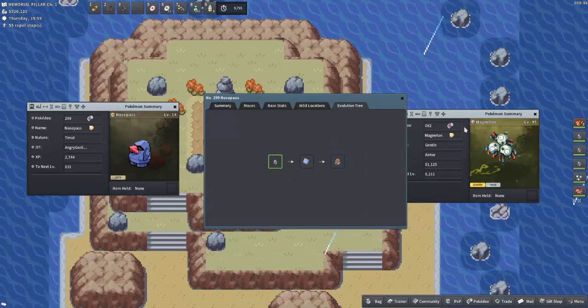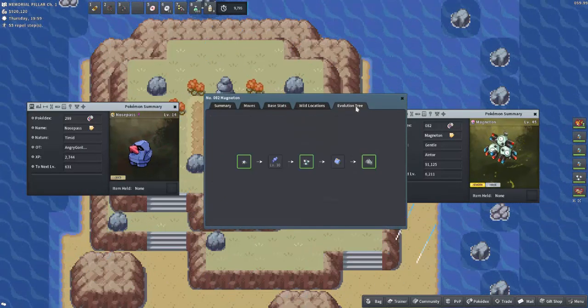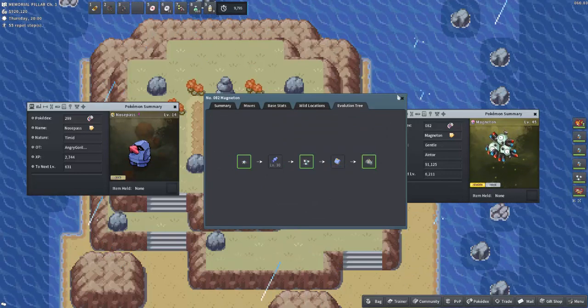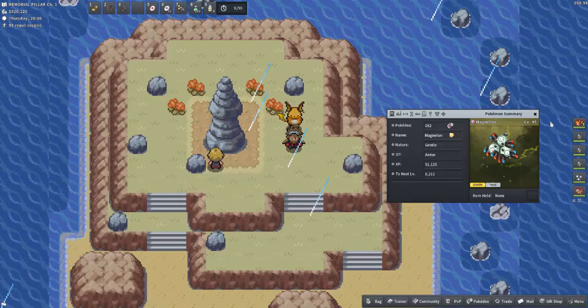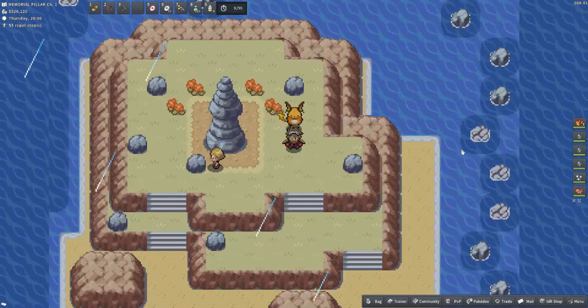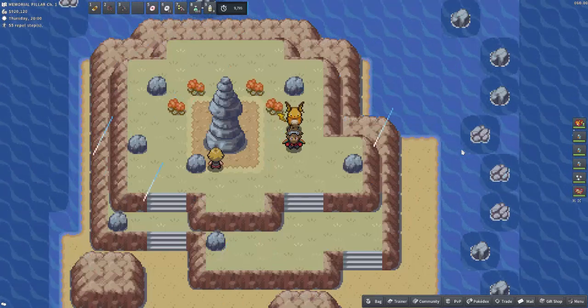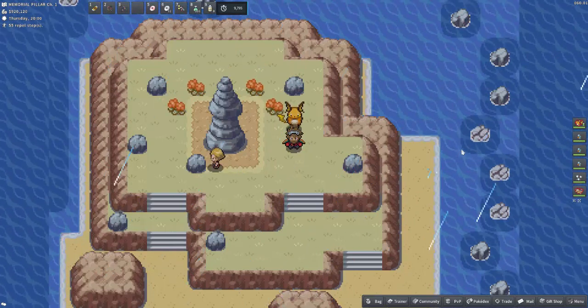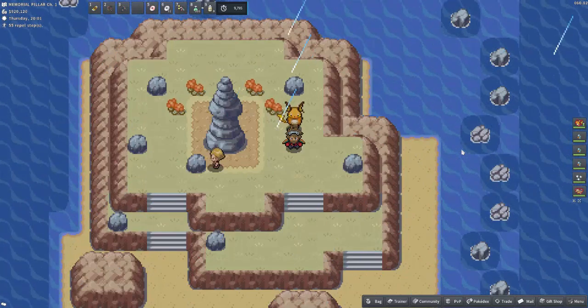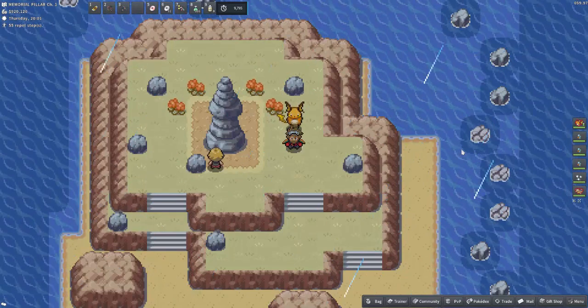We can get Probopass if we expose Nosepass to a magnetic field, as well as Magneton. That is literally what we're going to do today. I'm going to show you the five locations found on the PokeMMO server in which you can evolve these Pokemon into either a Magnezone or a Probopass.